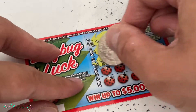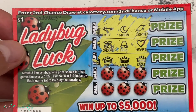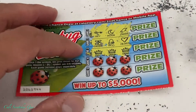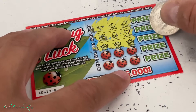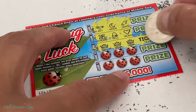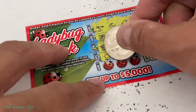We got a winner, guys! Finally. We got three crowns here — match three like symbols, win prize shown. So we got three crowns and we have a winner. Let's see what we got — it is a ticket! I will take that any day. As long as we got something back, it's a good thing. Let's keep moving on.